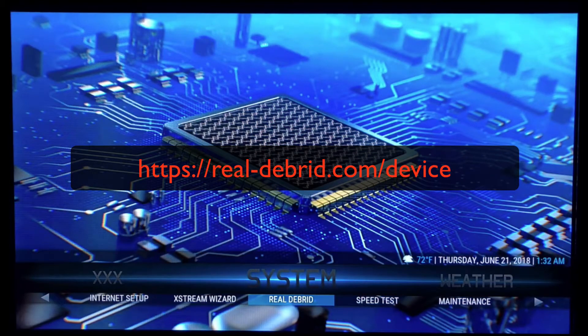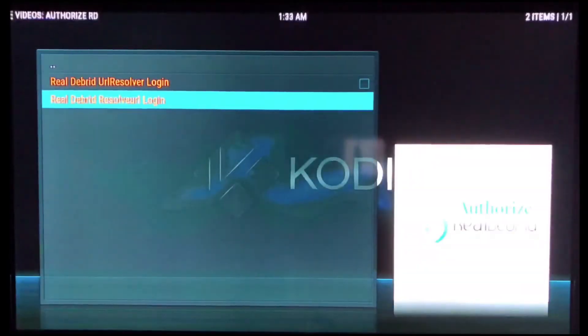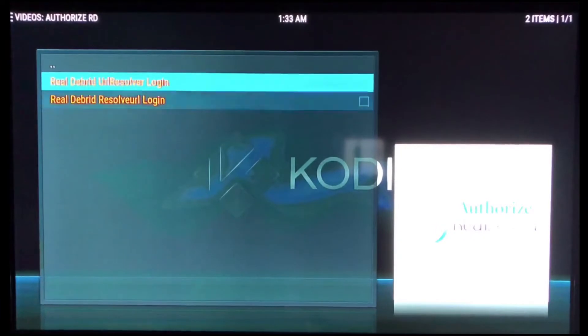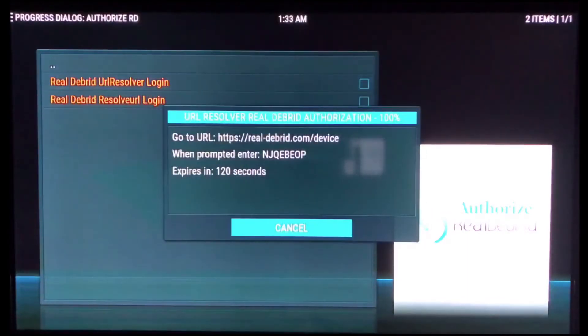Go to System and underneath System you'll see Real-Debrid — open that up. You'll see both resolvers that need to be authorized. Click on the first one and after a couple seconds you're going to get a pop-up with the website you need to go to and the code you need to enter. Enter the code and hit Apply. Once you do that, the code will disappear off the screen and you'll get a drop-down letting you know that Real-Debrid has been authorized for URL Resolver.